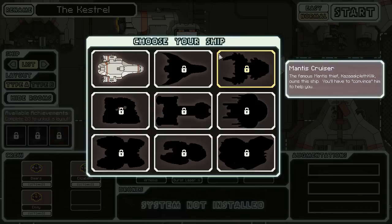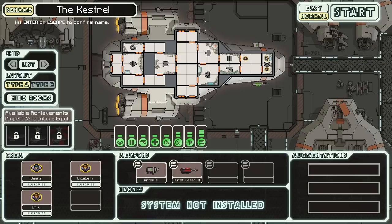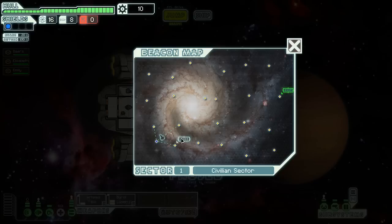As you can see, I have nothing unlocked, and I'm only playing on normal difficulty. We'll be starting with the Kestrel. I will rename this Scrap Heap, because chances are it's about what this ship is going to turn into. I've got Bars — that's a weird name — Elizabeth and Emily. We are going to put them in different systems and activate our stuff, because who knows what's waiting at the jump.